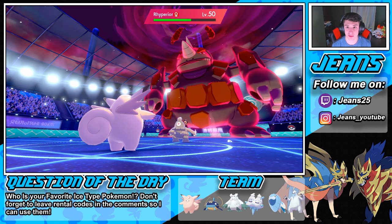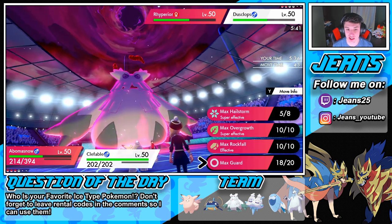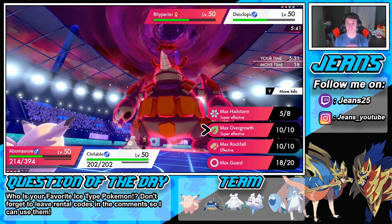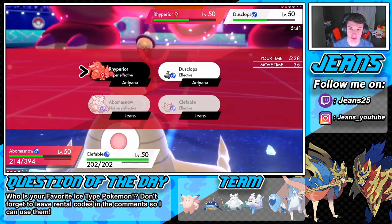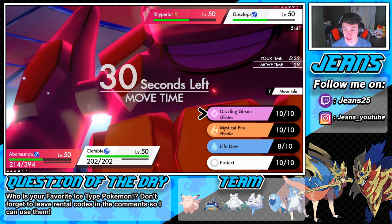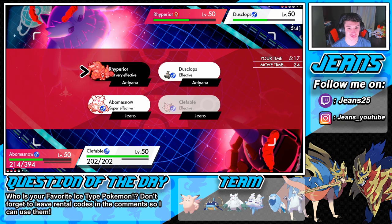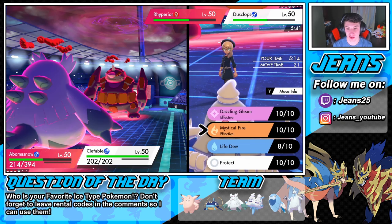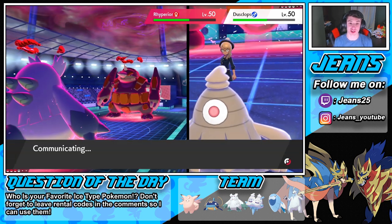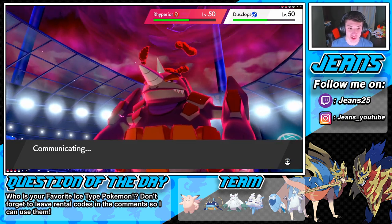Not having it from him. Aurora Veil does go off. Hold the phone — do we think he's going for Max Guard with Rhyperior? I should be doubling into Dusclops instead. I think he's going for Max Guard — so we're just gonna go into a Dazzling Gleam and go after this Dusclops. Show me he's going for Max Guard. He's probably gonna try Max Guard and Trick Room.